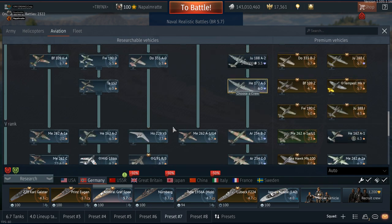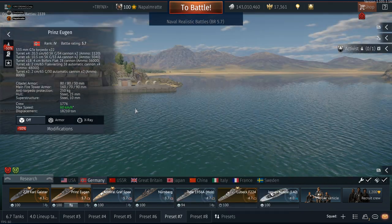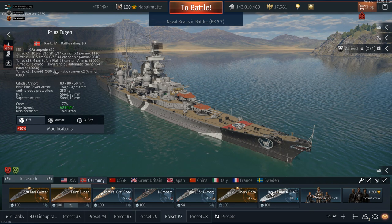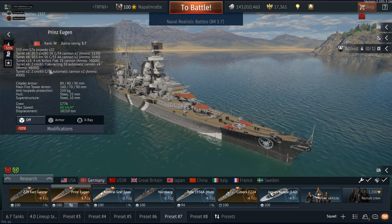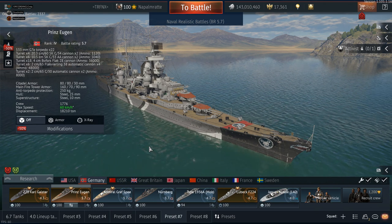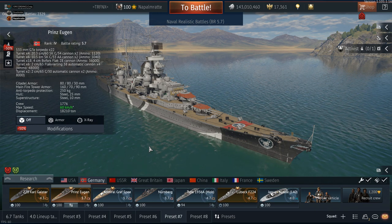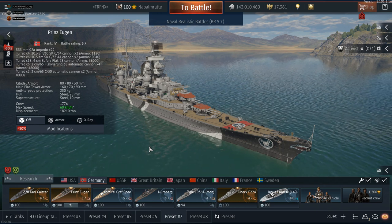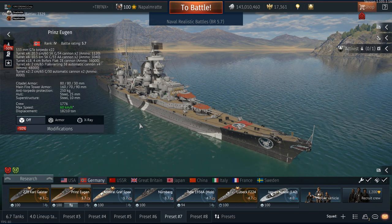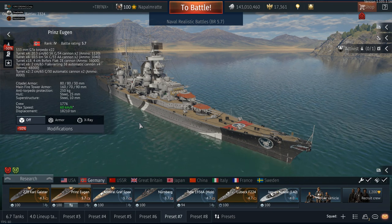World War II cruisers have a lot of heavy and medium AA — the Graf Spee has some, and the Prinz Eugen in its 1945 iteration has all the 40mm mounts and some quad flak installations. Quite a lot of AA, some with proximity-fused high-explosive shells, and they're also faster so more difficult to hit. That is probably the greatest weakness of those World War One dreadnoughts: they have practically no anti-aircraft capability.